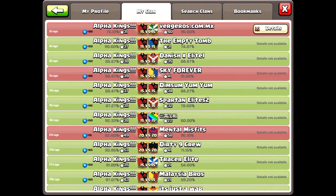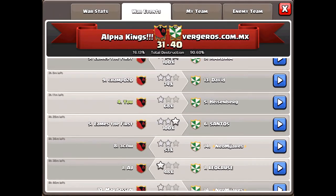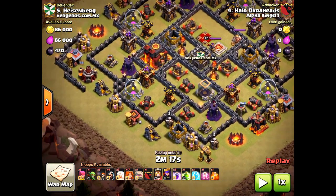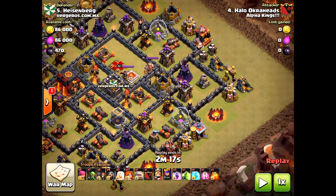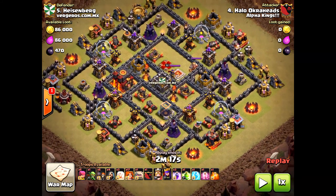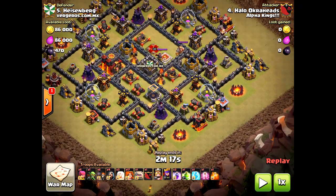Welcome everyone. We're doing some Town Hall 10 Valkyrie strategy — really breaking down what makes and breaks three-star attacks using the Valkyrie strategy combined with the Queen Walk. I'm going to show some of my attacks, why they went wrong and why some went right. The plan on this base: use the Queen to clear out the left side, the Golem to hit the right side, and the Valkyries will path toward the center through the Dark Elixir and take out the Inferno Towers. When attacking Town Hall 10s, you need to take out the Inferno Towers as quickly as possible.